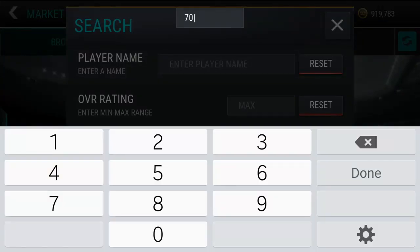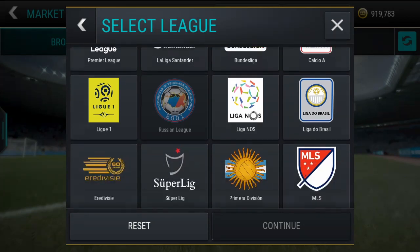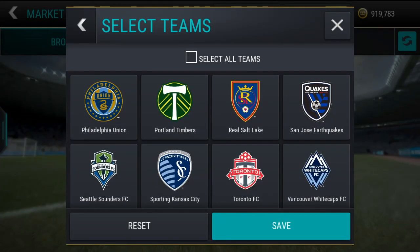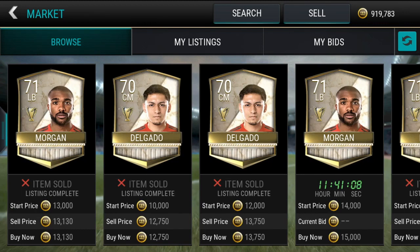I'm going to show you the filter to get this plan for under 30k. What we're gonna do is put in 70 to 71 as the rating, then change the position to center mid and left back. Once we've got that, we want to go through and edit the team — for some reason when I try to change the team it takes some time to load. We want to change it to Toronto. These are the players that we want to be sniping.